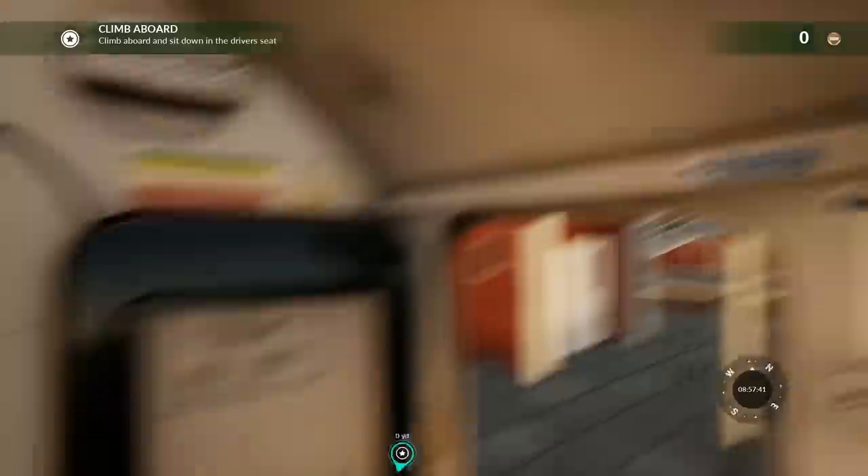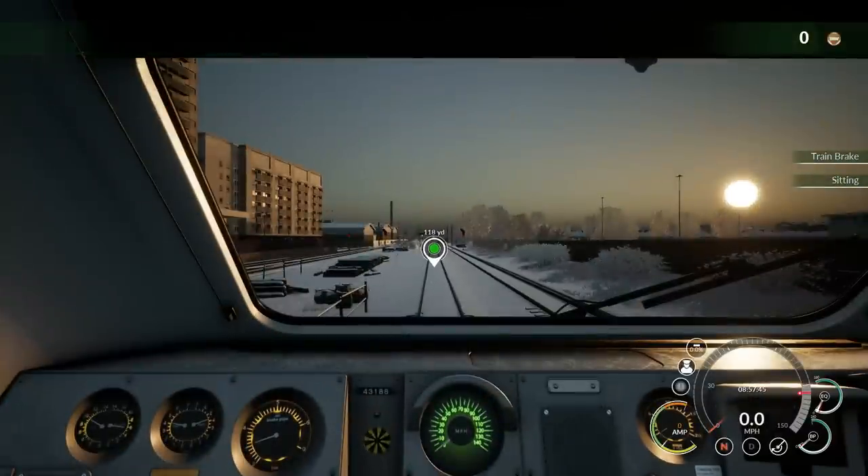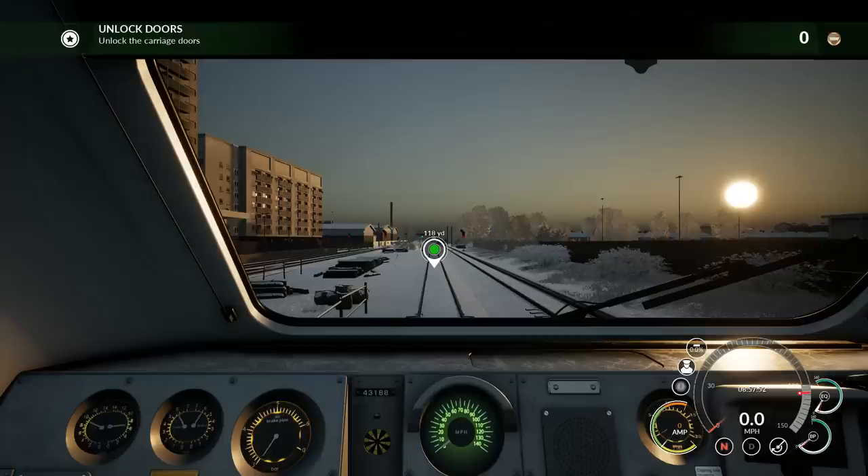Can I close the door over here? There it is — close the door, sit down in the driver's seat, and wait for instructions. Train context menu — bring up the doors menu, unlock and lock doors. Okay, very good. Unlock the carriage doors. Let's see over here — unlock left, unlock right then, perhaps? Now it says load passengers. We can use the one, two, three and eight keys to look around. The eight key is like a free cam — it allows us to move throughout the entirety of the board however we want, which is pretty slick.